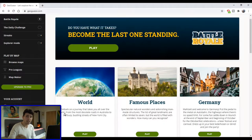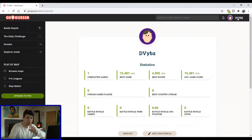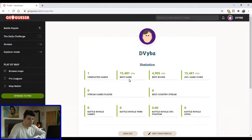So you have to look for clues and details, maybe road signs. So let's go for it, shall we? Before I start playing, I have to tell you that I played the game just once before. On my channel's name, on my D-Vibes, you can see that I had my best round: 4,905 points. Usually the highest you can get is 5,000 points for a round. I made 15,481 points total.